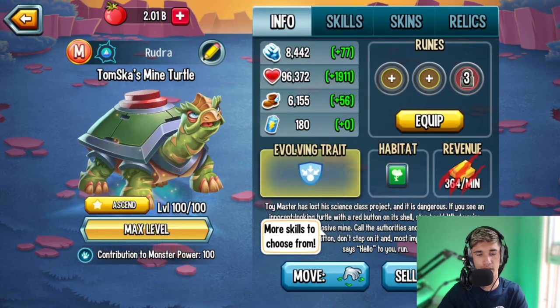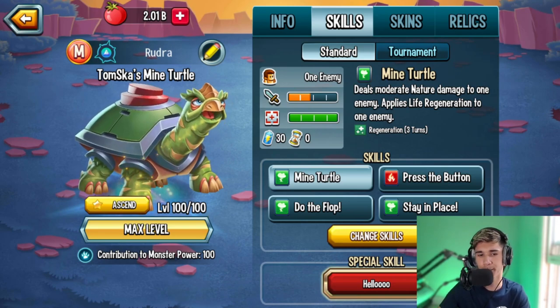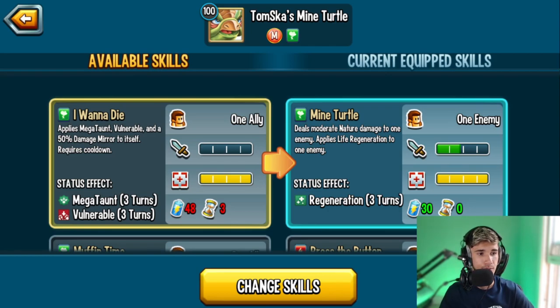Before we look at stats, let's get into the skills right away. One of the skill names is 'I Want to Die' — applies Mega Taunt, Vulnerable, and a 50% damage mirror to itself. Having Mega Taunt and 50% damage mirror is nice, but you apply Vulnerability to yourself, so the enemy will deal quite a lot of damage when they attack you. I wish it was just Mega Taunt and 50% damage mirror, but the Vulnerability is a downside.